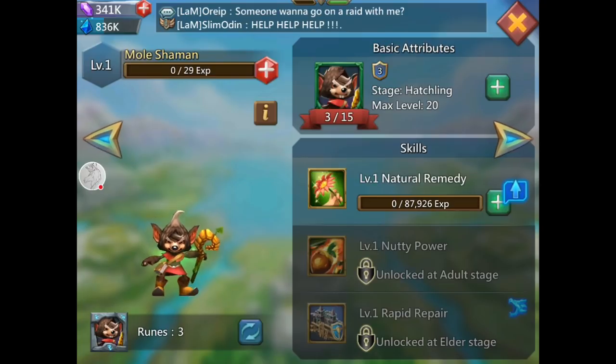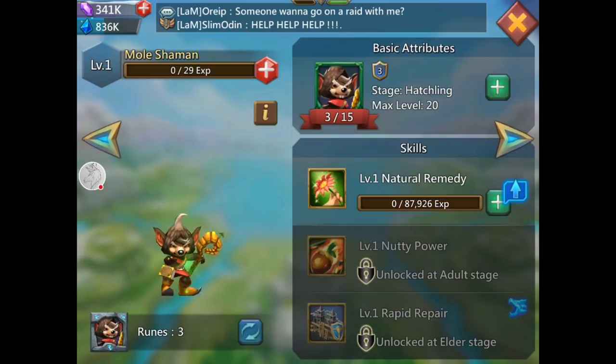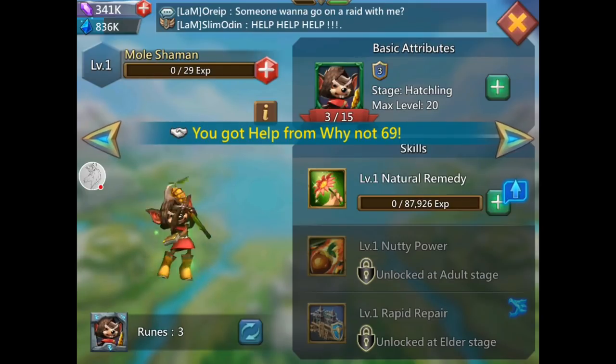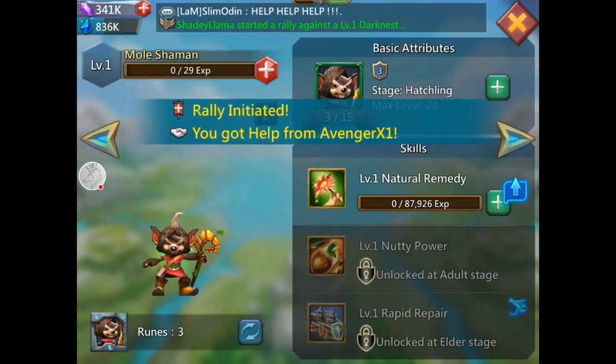Once I have 15 out of 15 I can upgrade him. Once he's level 20, I can upgrade him further from level 20 up to 30, 40, and to keep upgrading up to level 60 you need to keep getting multiple duplicates of that familiar. Right now I only have three duplicates.